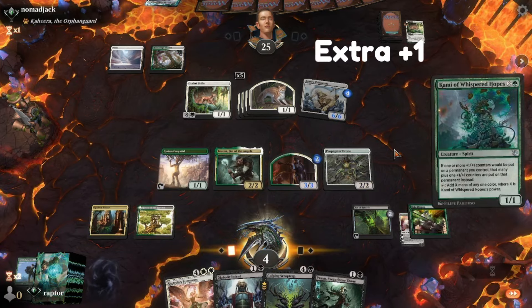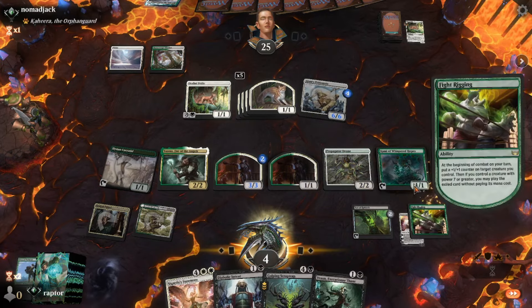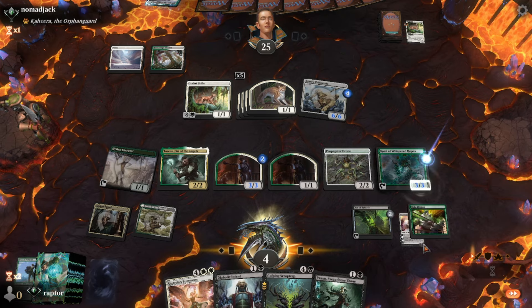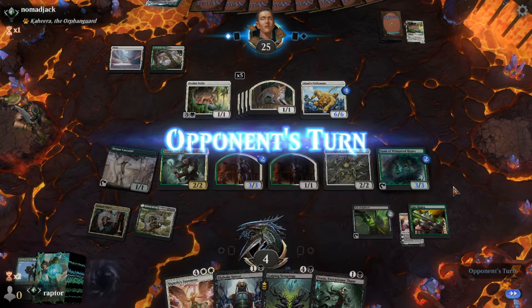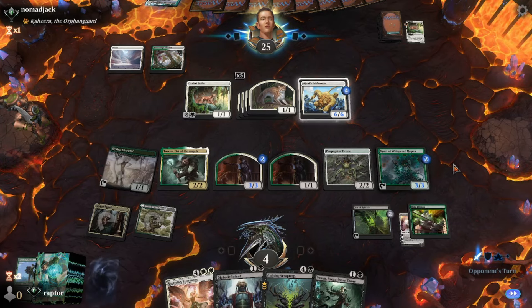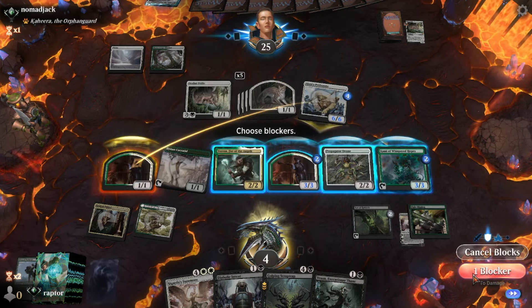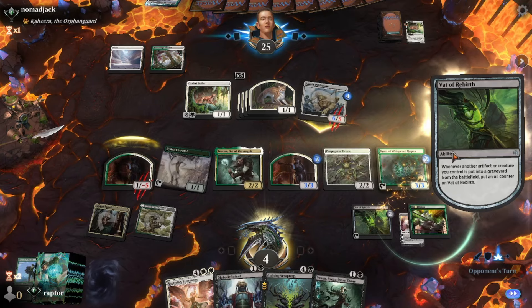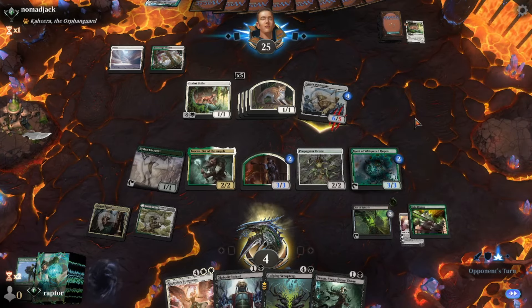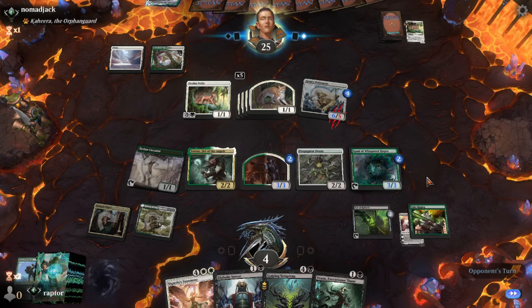Now he's bringing up Kami. Kami gets extra plus 1 counters, which is really nice. He can tap and give you mana equal to his power. He put a 1-1 counter on Kami, but got an extra 1 because of his ability. Now swing in with a 6-6, but he's got an easy 1-1 token that can eat that damage. It dies, gives him another oil counter, and Nomad Jack is going to have to pass the turn.